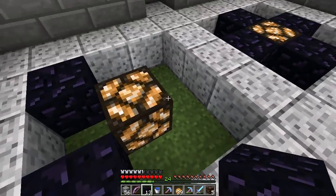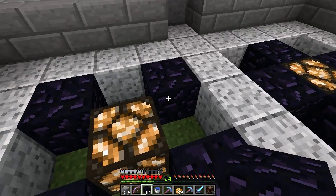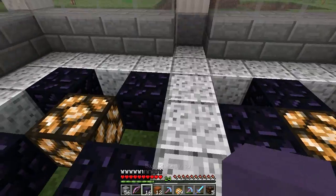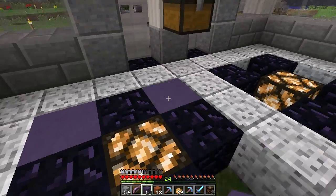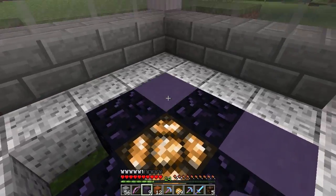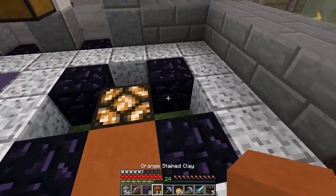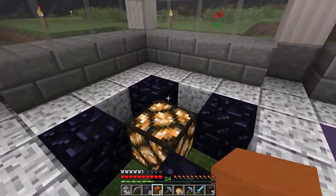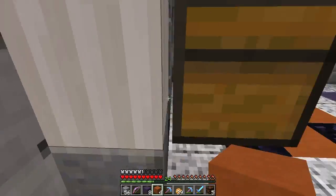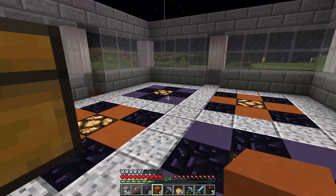I want to switch them off. So now we'll grab the colored blocks — I didn't bring too much of them. We'll go blue, blue, blue, blue in one section, and blue, blue, blue, blue in another. Then orange, orange, orange and orange, orange, orange. Very simple floor, nothing too complex — just a little something I like.